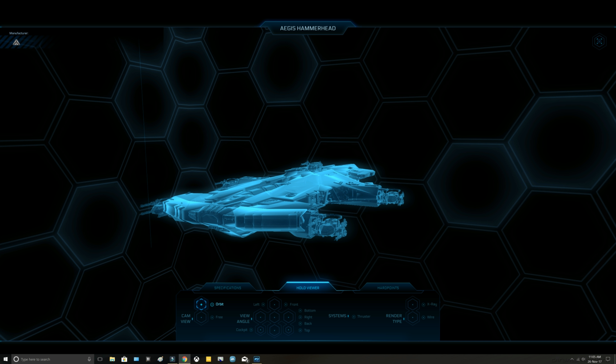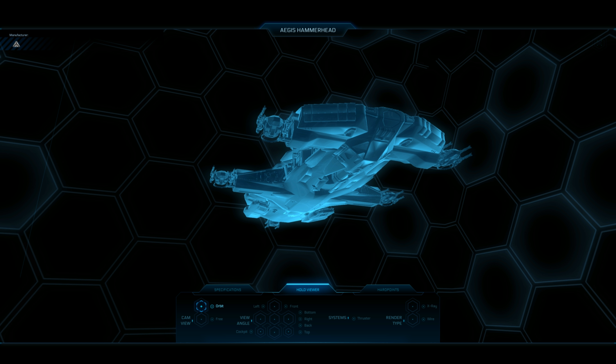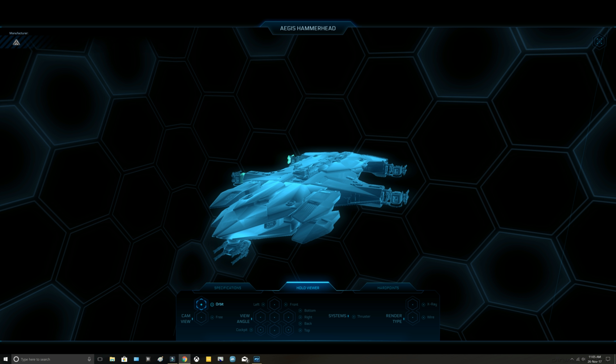The Hammerhead, even though it's classed as a large ship, has medium to large components. It has six size-four turrets with four guns per turret, so when you work that out that's a lot of guns. It also carries 32 size-three missiles on four different racks. It's a hundred meters long, 40-meter beam, and 20 meters high. There's not much else except for a cargo capacity of 40 SCU, so you can take a few things, but yeah — it's a heavy gunship.